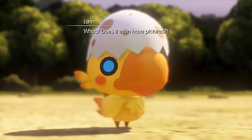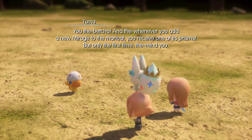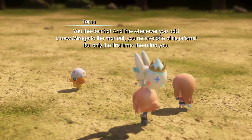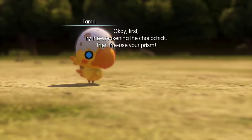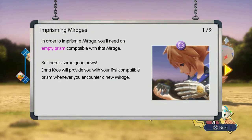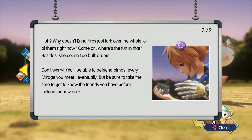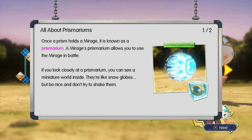Whoa! Does it even have pictures? Use a betcha. And whenever you add a new mirage to the manual, you receive one of its prisms — but only the first time. First, try weakening the Choco Chick, then use your prism. We've got Pokemon rules: weaken it and then capture it with your prismarium, which is also essentially your Pokeball. I would not judge you for calling them Pokeballs.